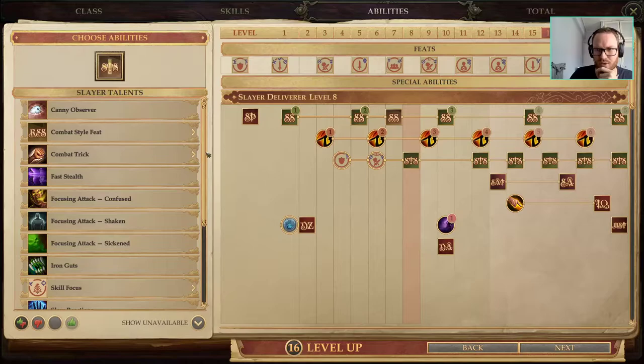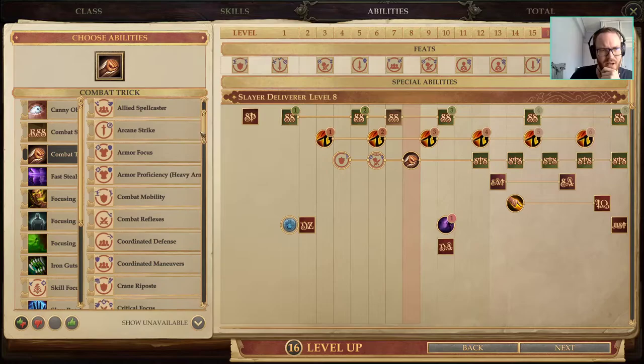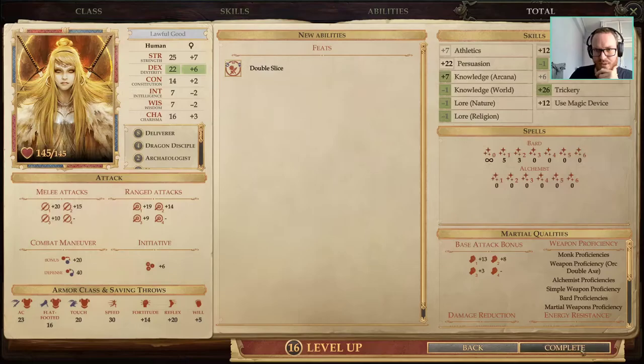We want to hit at least 10 levels of Slayer, then we'll see how we finish off. We picked up Crane Wing earlier, which is fine. We could go for Crane Riposte, but we pick up Double Slice here — level 16, Double Slice.